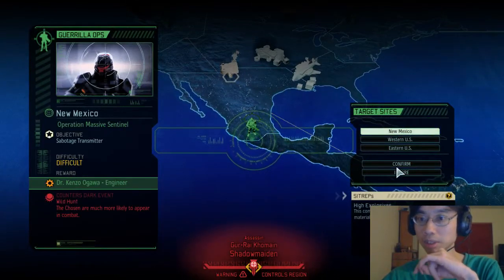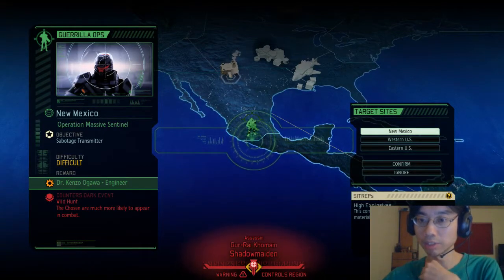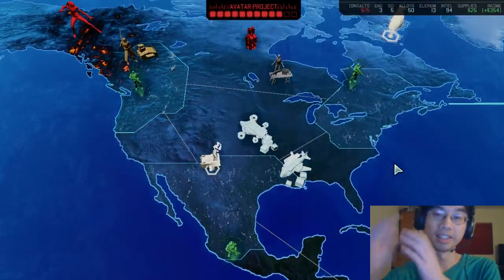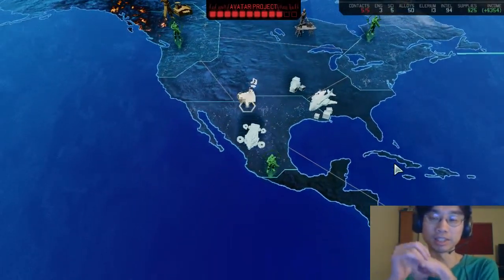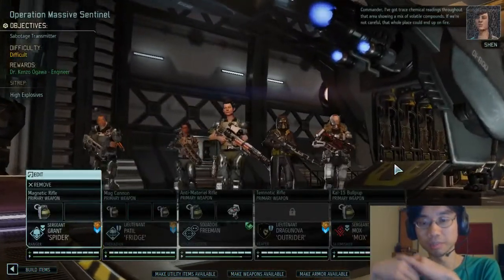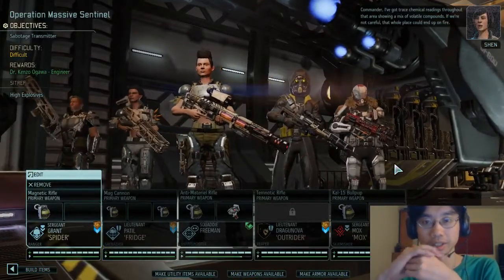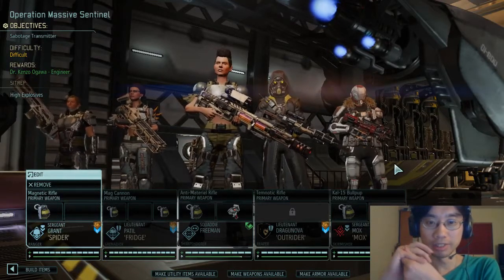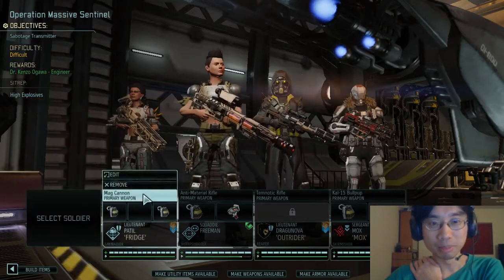Difficult. Sabotage transmitter. High explosives — this combat zone has a high density of explosive material, caution advised. Oh good. Let's bring our friend Outrider. Chemical readings throughout that area are showing a mix of volatile compounds. If we're not careful, that whole place could end up on fire. The whole place could end up on fire, you say? That sounds amazing.